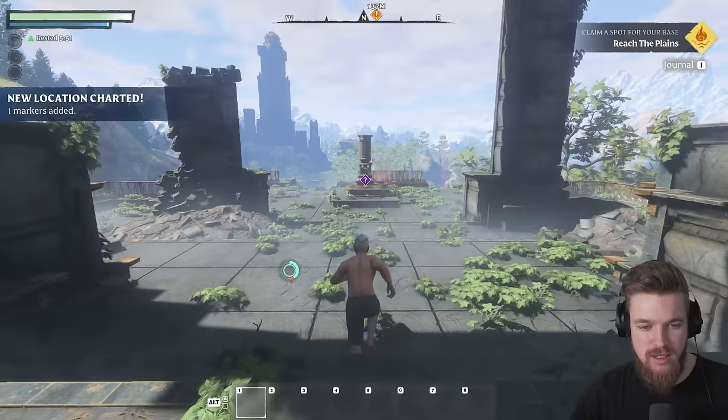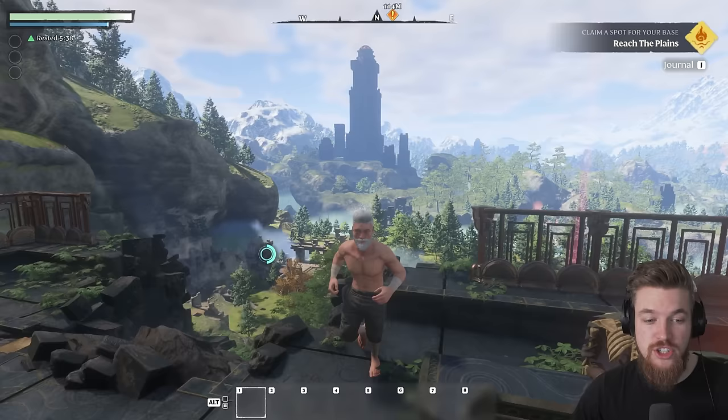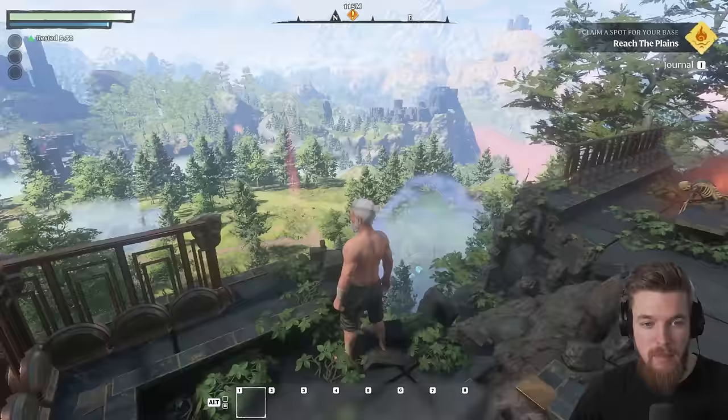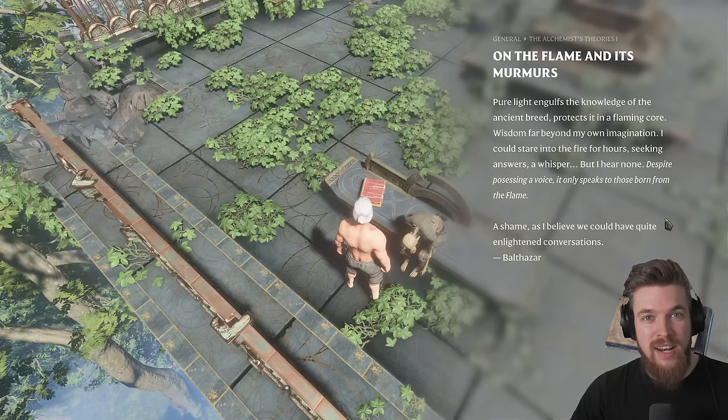This game looks stunning. We can sprint, dodge roll, and crouch too, and you can go all the way into the mountains at the back. A lot of the world is procedurally generated, but the starting world is actually mostly similar, so you guys can follow my video as a tutorial. Just to our right here there is a dead man and a book — an alchemist called Balthazar talks about how only the Flameborn can actually understand the flame.